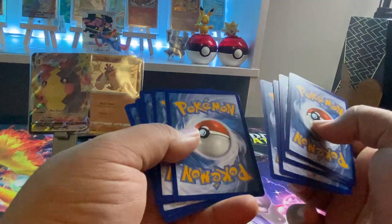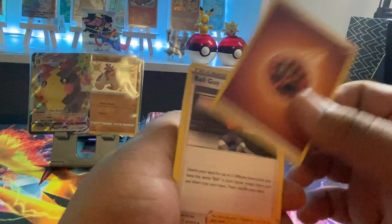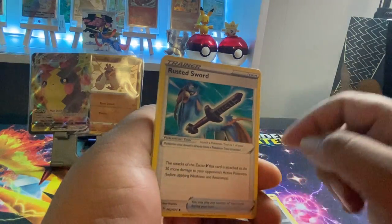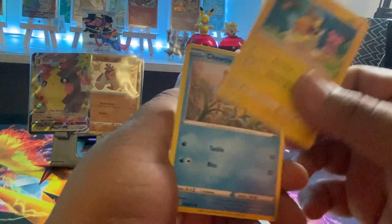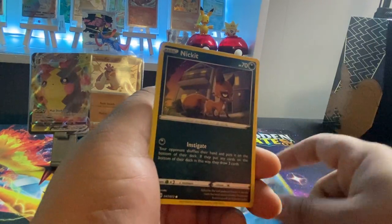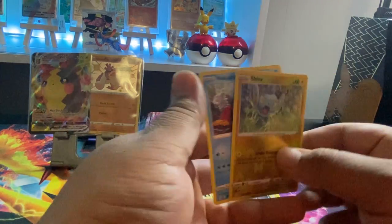Oh, look at the back of that card! We got the Fighting Energy, Ball Guy, Rusted Sword, Eldegoss, Grookey, Eevee, Morpeko, Chudum, Nickit, followed by a Shinx and a Volcanion.